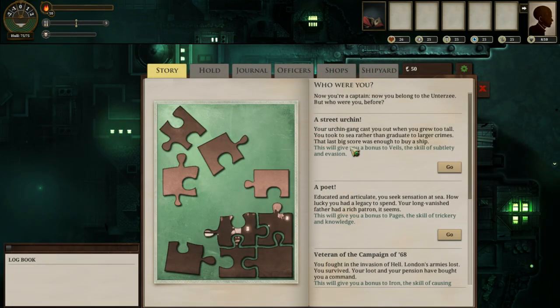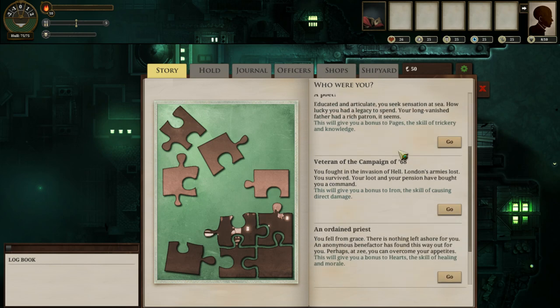What are we picking? We are picking a street urchin — that's our plan. 'Your urchin gang cast you out when you grew too tall. You took to sea rather than graduate to larger crimes, but I had just enough to buy a ship.' And I get a bonus to Veils, the skill of subtlety and evasion.